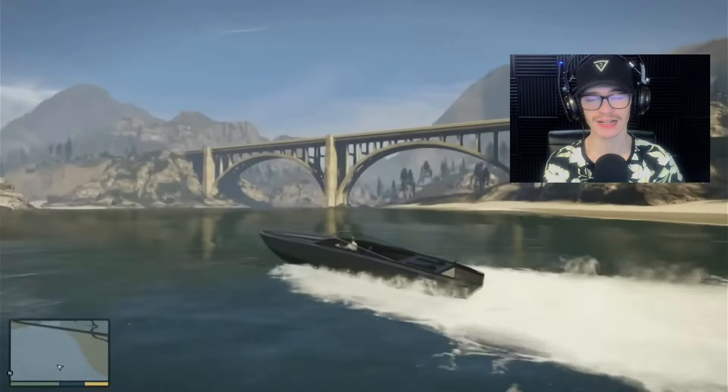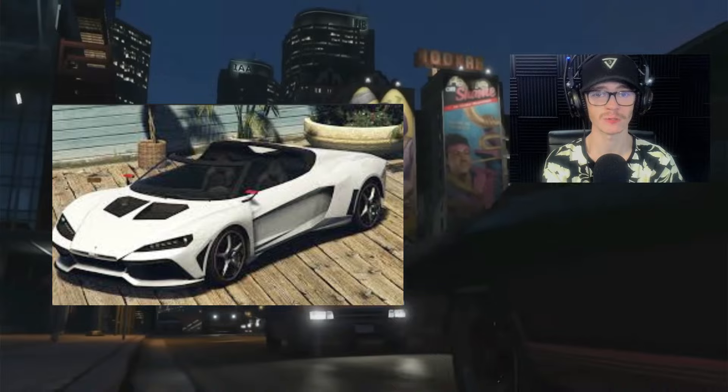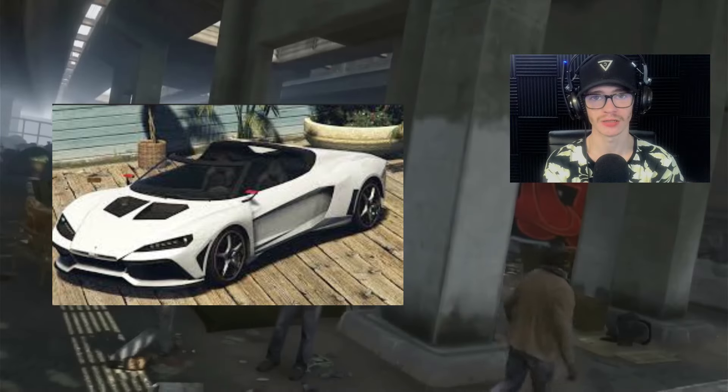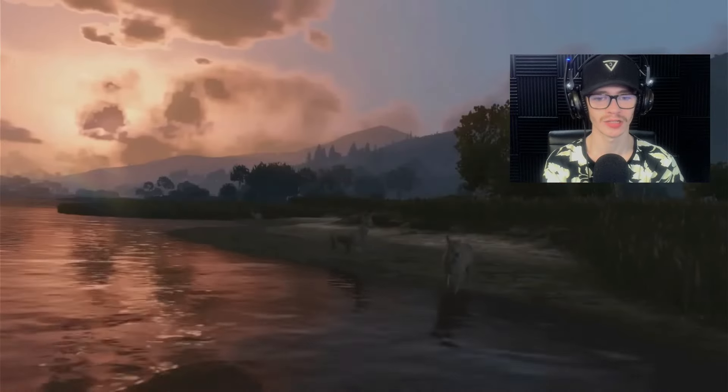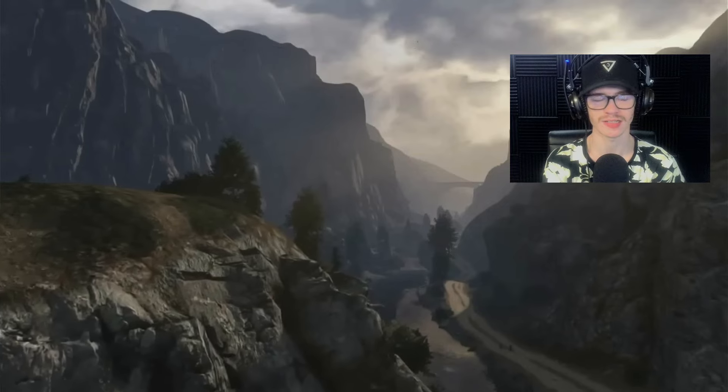First things first, we're going to see the Pegasi supercar. In the trailer we saw a Pegasi supercar — Pegasi being based on Lamborghini. We're going to get some new Lamborghinis, and it looks pretty cool. We're going to see some insane cars in GTA 6. I think we can all agree on that.